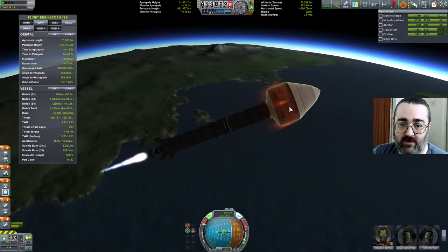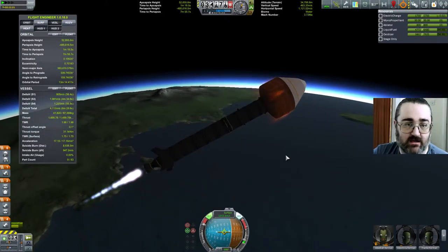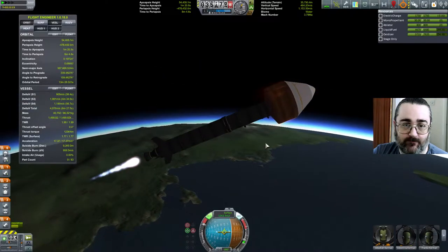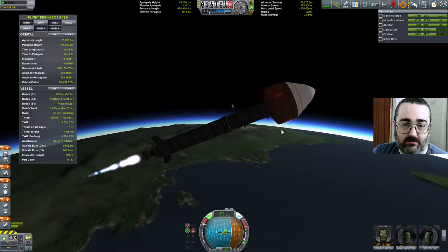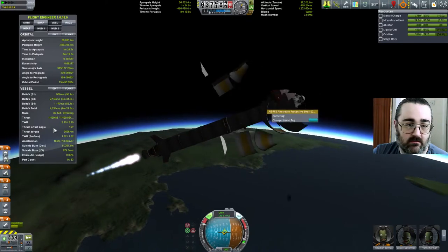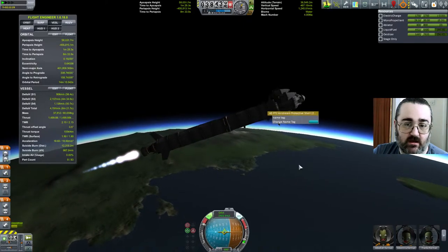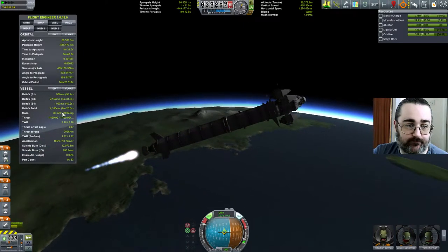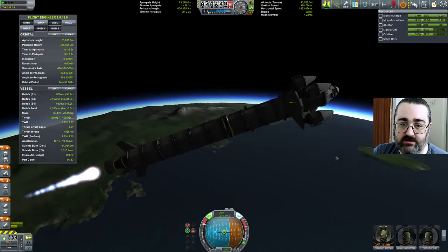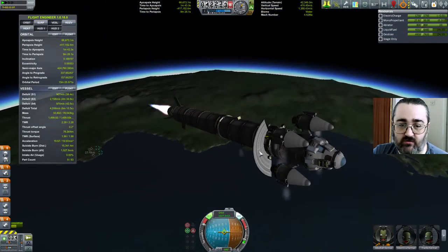Basically the problem is I'm costing myself Delta V by hauling this big heavy thing. I'm going to do it now. I should have had a look at how much that changed my mass, but I didn't. The camera's wobbling a lot — this is a bit worrying. I've got a heat indicator, and not all of the fairings came off, which is possibly a problem.